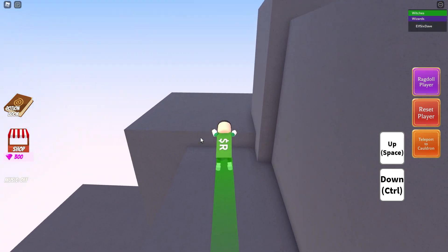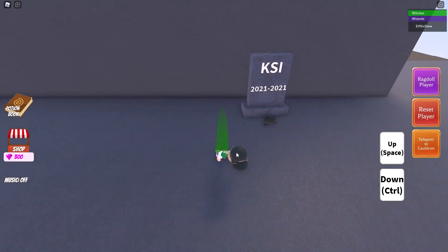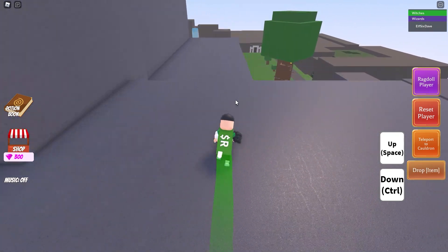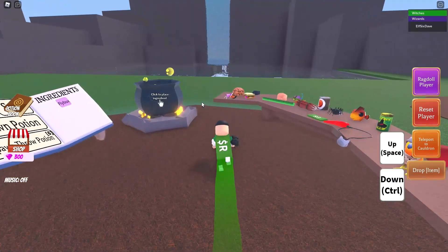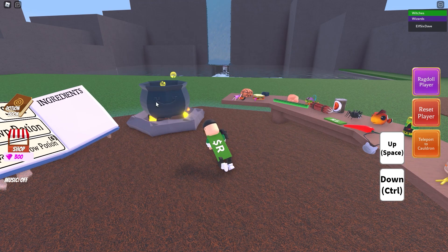This one you should already know, unless you are new to the game. It's a wig from KSI. Throw it in your pot to make a KSI potion, then you can become him.